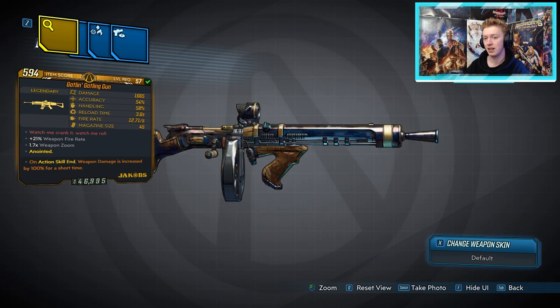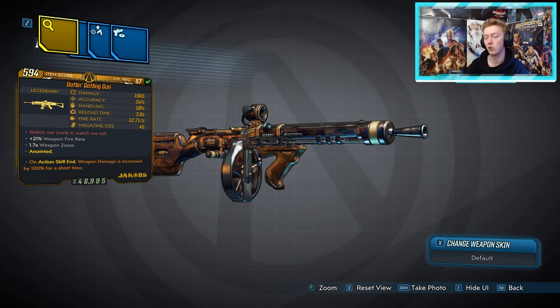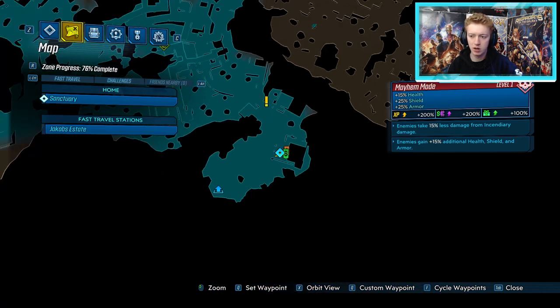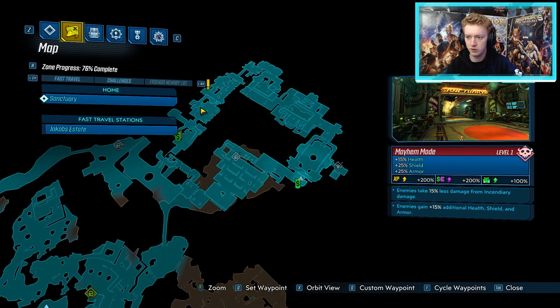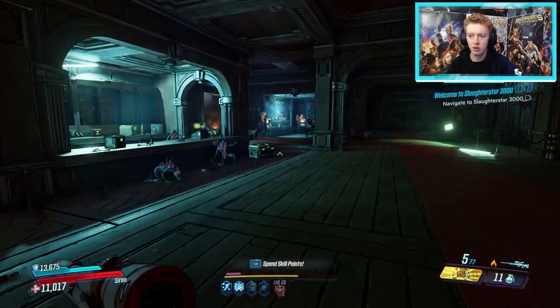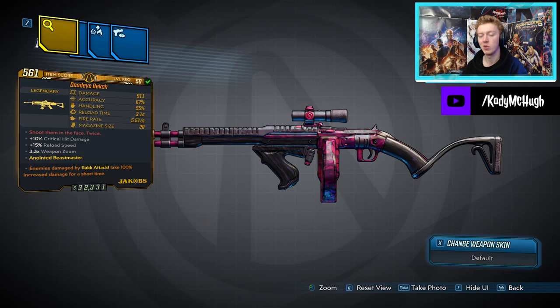Next we have the Gatling Gun, another Jacobs Assault Rifle. This doesn't come with any elemental types at all — just non-elemental. It comes with anointments and is in the world drop system, but the dedicated drop spot is Billy the Anointed in Jacob's Estate on Eden 6. Same route as before: run through the bandit camp, ladder, bridge, elevator, through the manor, new-U station and ammo dump, then the theater room. Billy the Anointed has four dedicated drops: the Warlord, Lead Sprinkler, and Gatling Gun assault rifles, plus the Raging Bear Moze class mod.